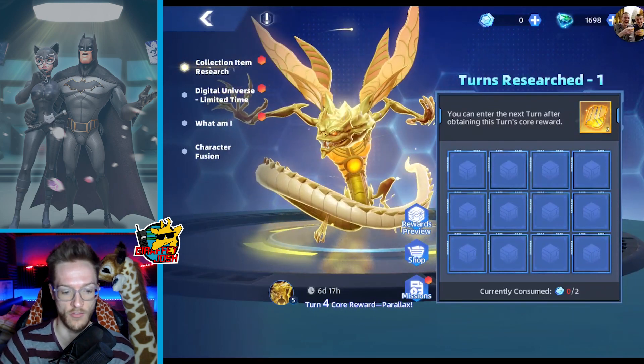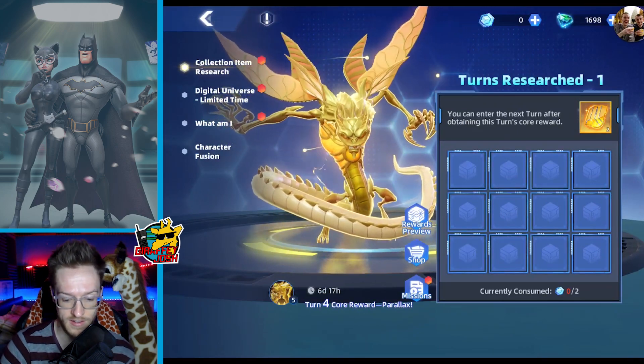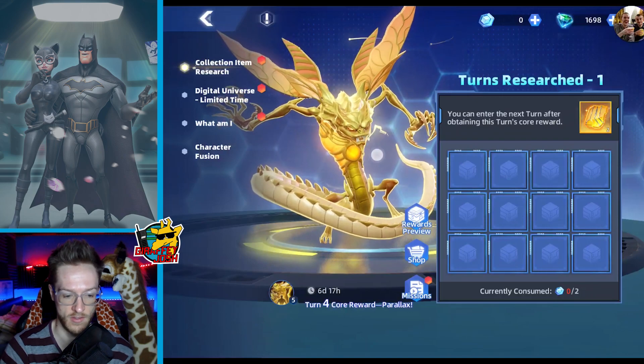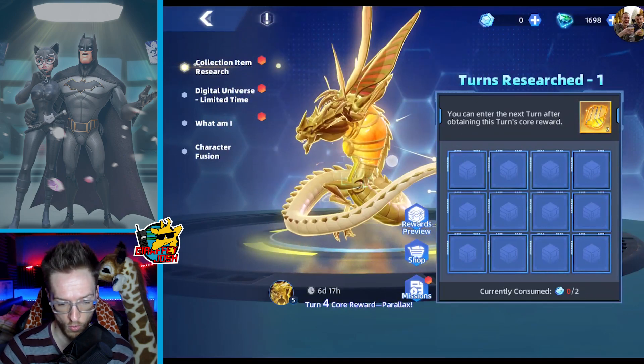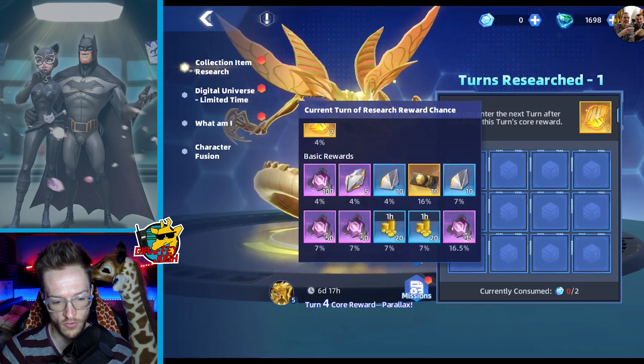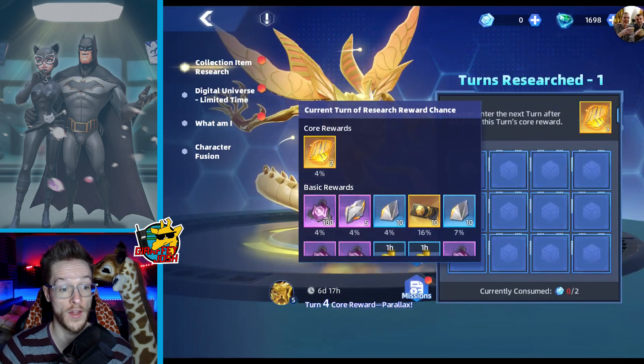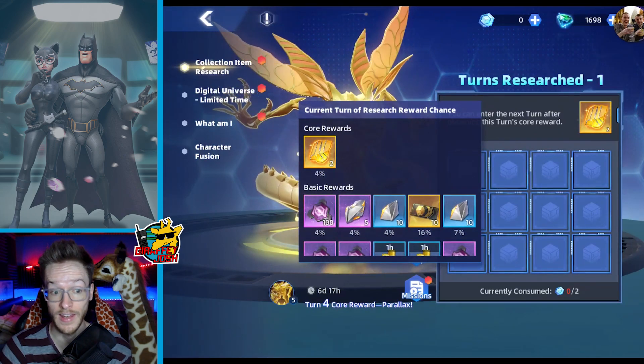So you can now get Green Lanterns, and then these are the collections which sit in with your characters. You can see the detail — it looks awesome. So if you go into the preview awards, you can see it's a 4% chance to go up to the next level, but it's nice because even if you only got one level you get two extra, which are good to upgrade collections.